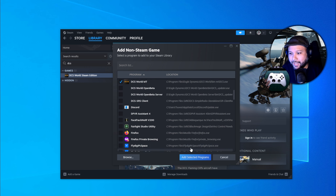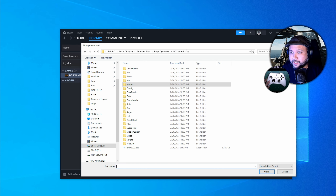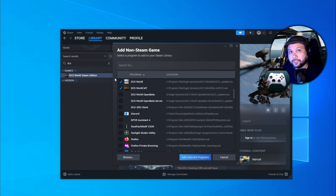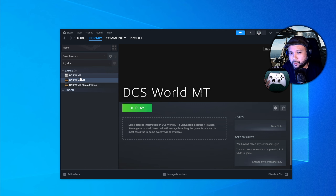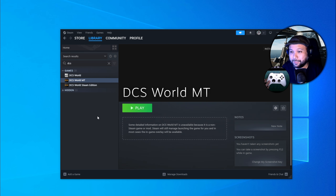Before clicking Add Selected Programs, click Browse again. This time, go to the Bin folder instead and add the DCS Updater EXE. Click Open, and now you should have two checkboxes checked. Click Add Selected Programs. Keep in mind: if you're using Standalone, you should not have Steam Edition on this list — if you do, you might want to uninstall it, as it takes up a lot of space.